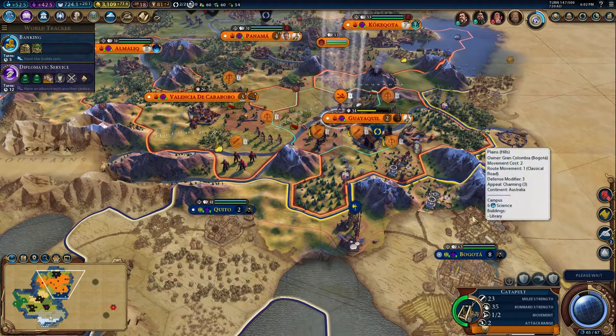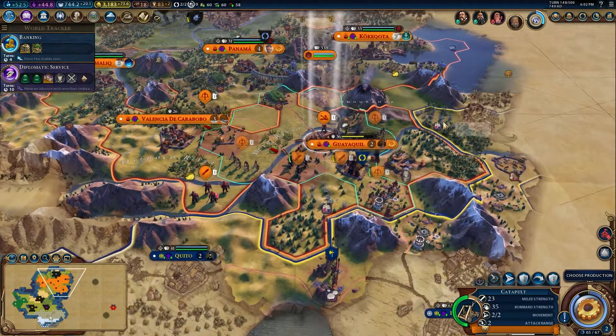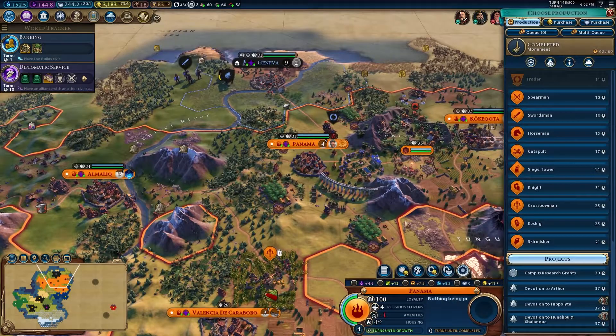I'm hoping I can get us out of that mess a little bit by rowing the city. 325 turns into a rebellion. It looks like we might have actually sorted that one out now. Population is still stagnating, which is not good. Let's make sure we are working... actually there's no point working the ones that are mostly food because the population is not growing anyway.